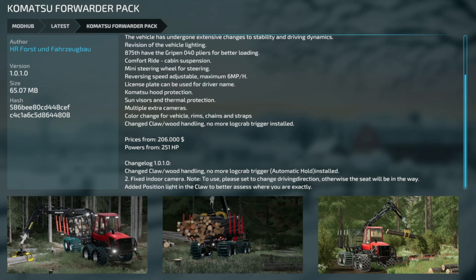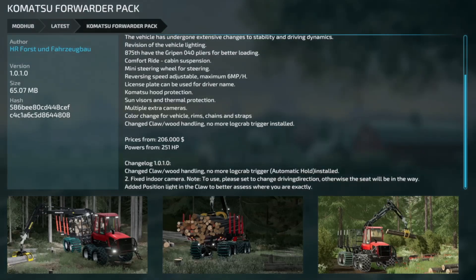Next update is the Komatsu Forwarder Pack from HR Forest, version 1.0.1. Changed the claw and wood handling — no more log grab trigger, automatic hold instead. Fixed an indoor camera. Note: please set the changing driving direction otherwise the seat will be in the way. They also added a position light in the claw to better assess where you are exactly.